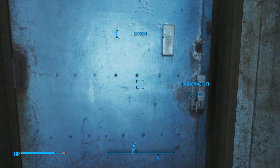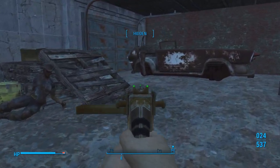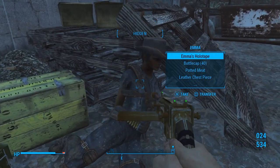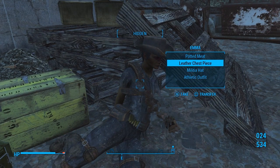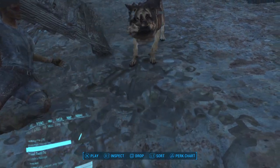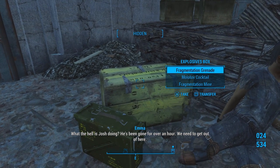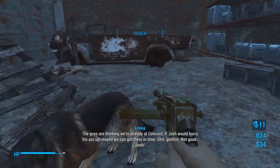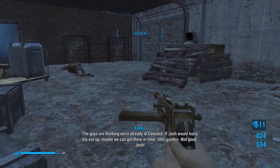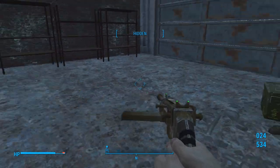Let's go through this door. We're going to have a few ghouls come out - just a couple, only two of them. Let's listen to Emma's holotape after we grab all this stuff. 'What the hell is Josh doing? He's been gone for over an hour. We need to get out of here. The guys are thinking we're already at Concord. If Josh would hurry his ass up, maybe we can get there in time. Gunfire - not good.' Yeah, sucks for her.